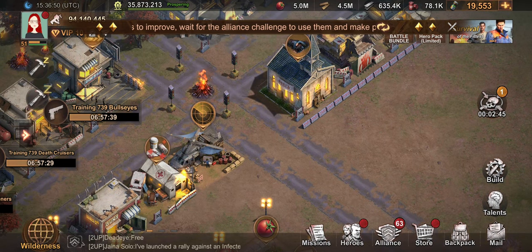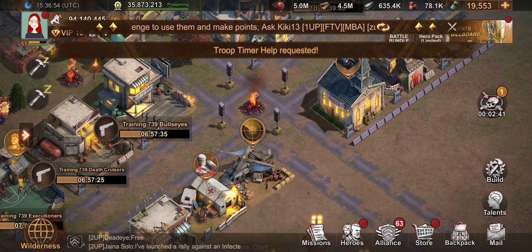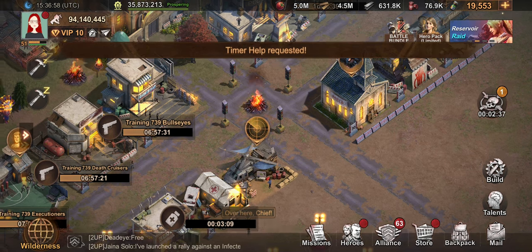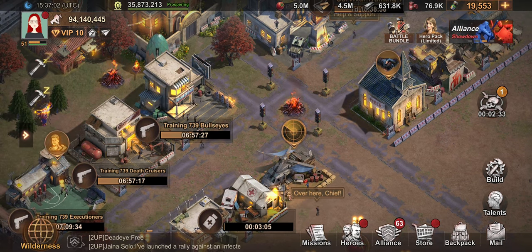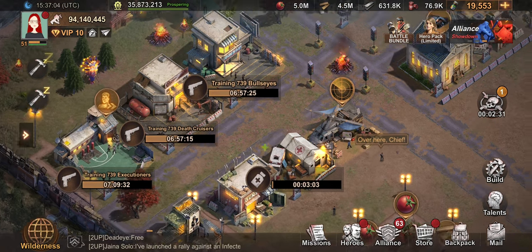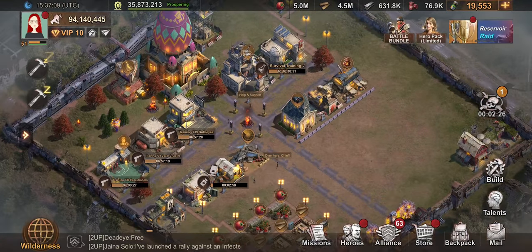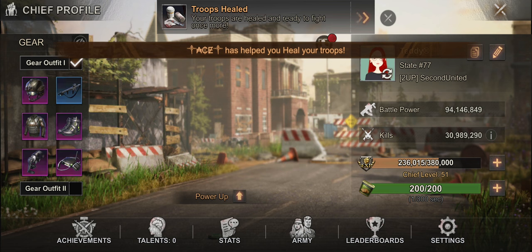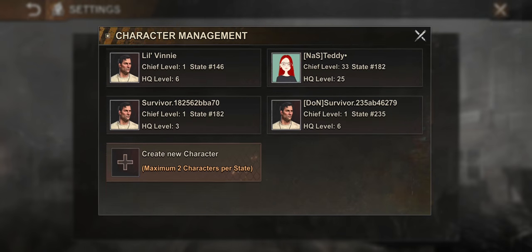Hi guys, I hope you're having a good day. This is Teddy. For this video, we are going to make another account — I'm going to show you how to make another account, whether it's a secondary account or a farm account. This is my main account. The first step is to go to your settings, then character management.